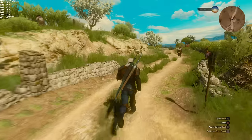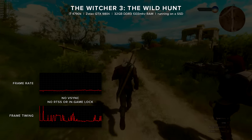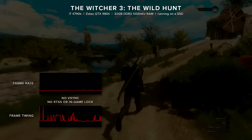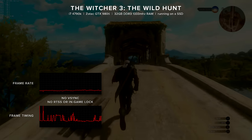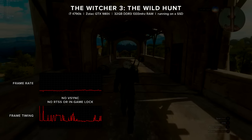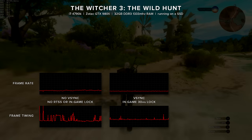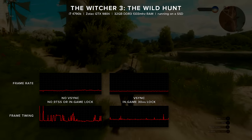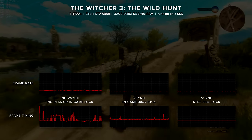The Witcher 3 is too demanding to run at 60 FPS at 4K on my machine, so I played the game at 30. With no frame rate lock or VSync, the frame timing is absolutely horrible — this is actually the game that encouraged me to give RivaTuner a try. I'm just running down a hill for 5 minutes and it still looks this bad — it stutters and hitches constantly. This game does have in-game 30 FPS and 60 FPS locks, so I turned on VSync and the in-game 30 FPS lock. The frame timing is much better and the frame rate is consistent, but there are still some spikes and more variation than I want. So I set the in-game frame rate limiter to unlimited and set RivaTuner to 30 FPS — the frame timing is now essentially perfect and the game plays awesome for 30 FPS.